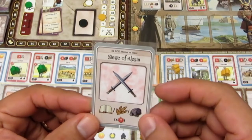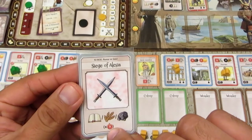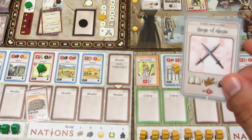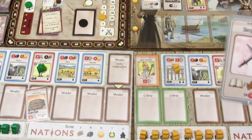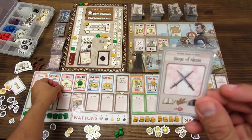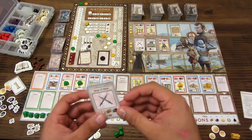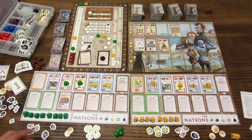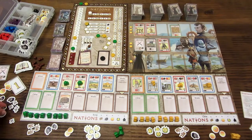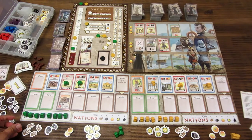El jugador verde compra una carta de batalla pagando dos monedas —el Asedio a Alesia. ¿Cómo funcionan las cartas de batalla? Indican una cantidad de recursos que uno va a recibir según el número de ataque: el valor máximo entre todas las cartas militares, que en este caso es 4. Así que recibe 4 recursos a elección. Como habrá hambruna próximamente, decide pedir 4 trigos.